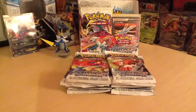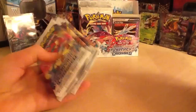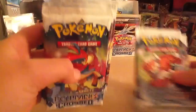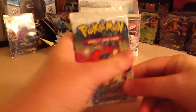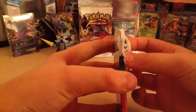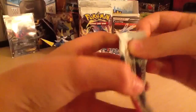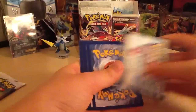Hello, this is the PG Siblings - me and my sister, Max and Sophie. So we've halved it again because this is a Part 2. That's my sister's half and this is my half. We haven't got any EXs yet but we have got two Ace-Spec cards - Computer Search and Crystal Edge - which are very rare. Hopefully we'll pull one in this one.